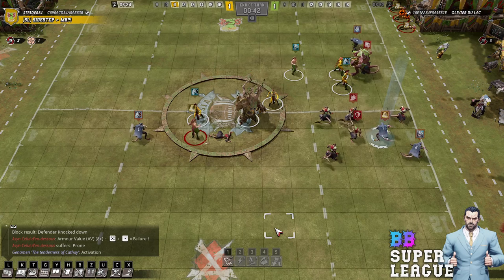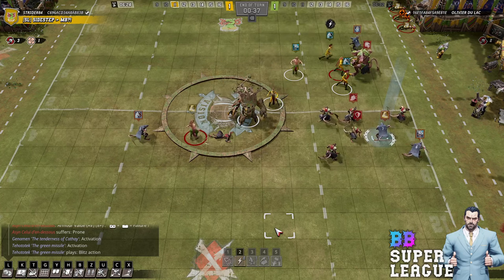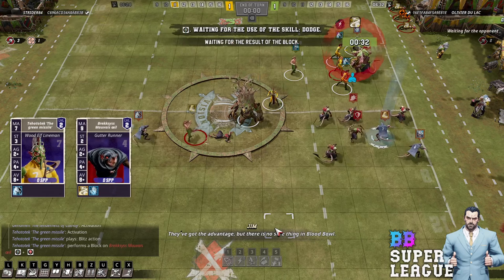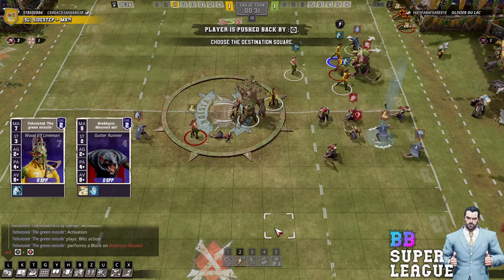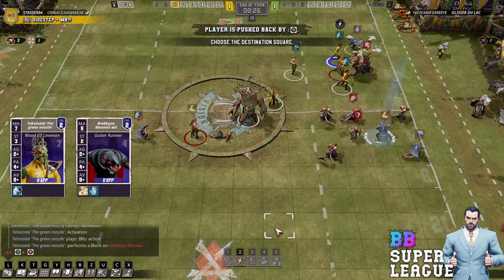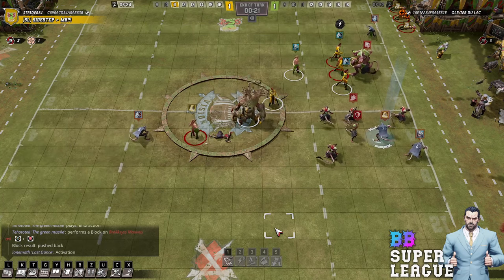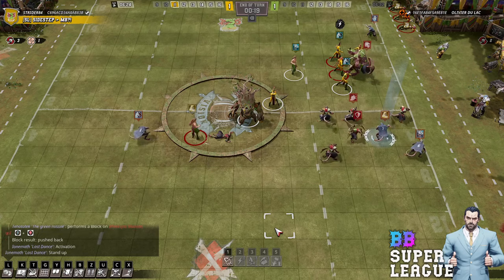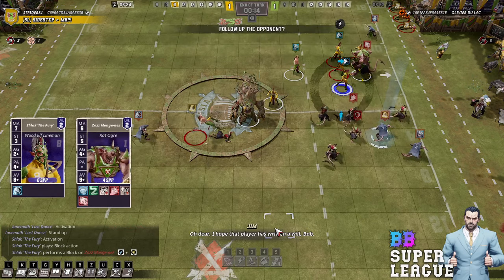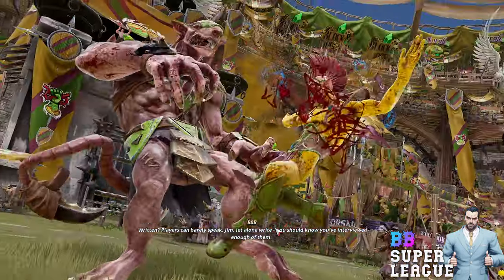I don't understand that move. I'm going to blitz the gutter, then block the Rat Ogre. It seems like too many players to not do much — that's my problem with it. Uphill would have worked just quietly. This works better though. Casual Kaz.